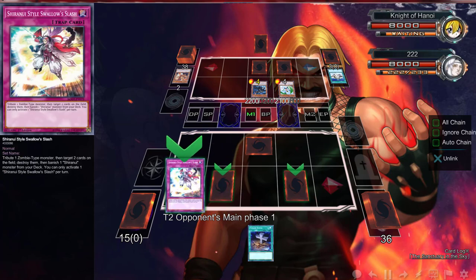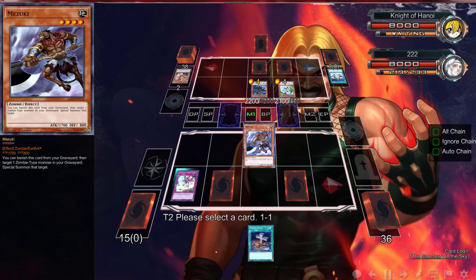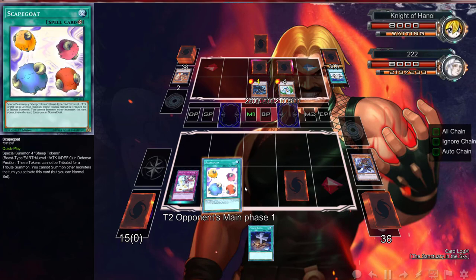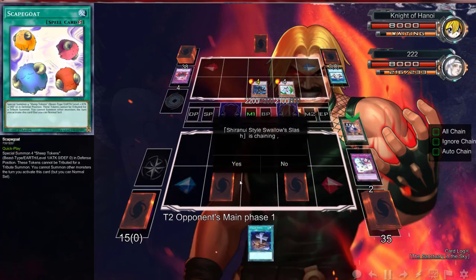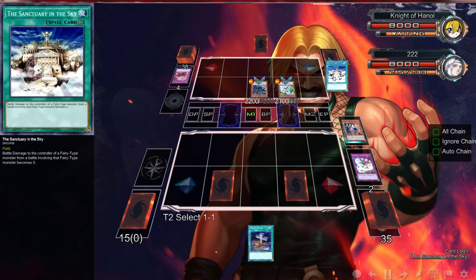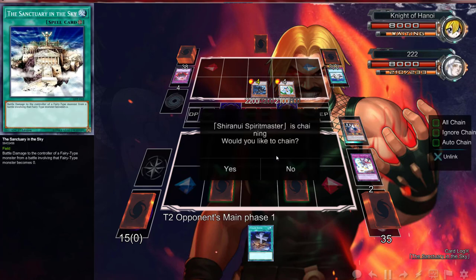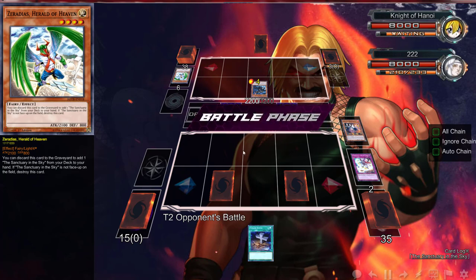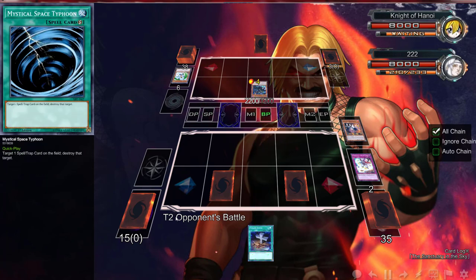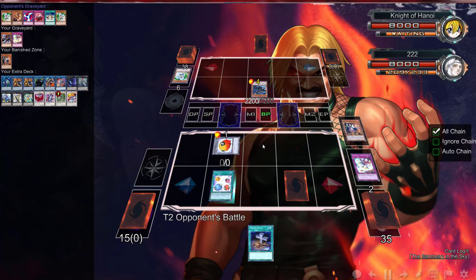We can just Icarus Attack right now — pop these two and pop that, I think that's what we're going to do. For some reason he wants to set all these cards. We're going to pop this and that'll be enough but I feel like he's going to have some extra random stuff in his hand, so we're going to give it the two birds with one stone. We're not even going to take that damage — we're just going to bring those cards out and then link summon.